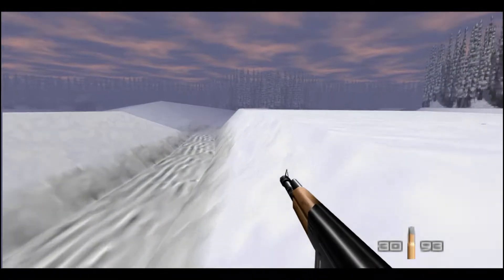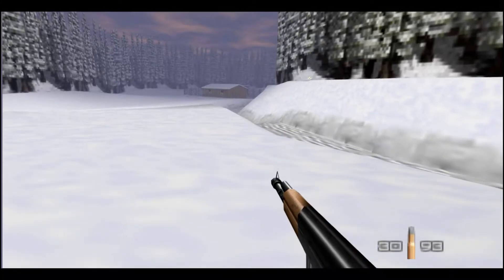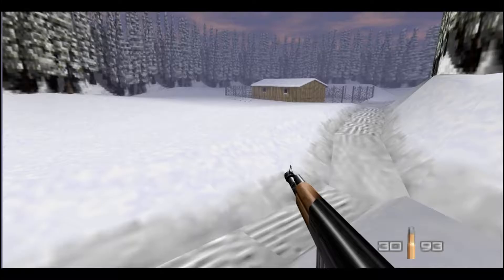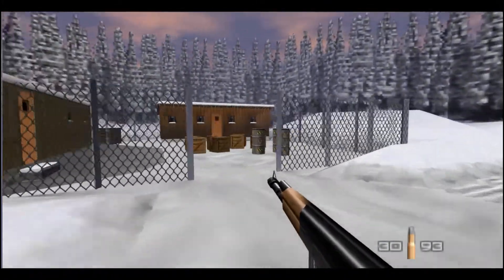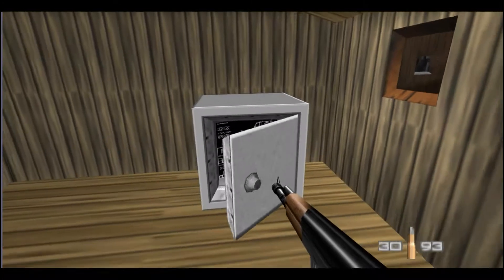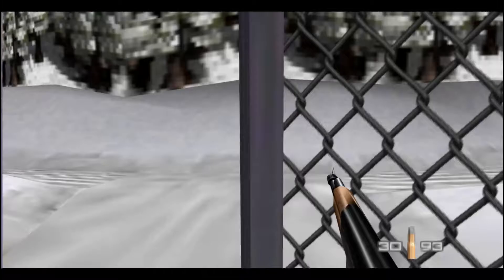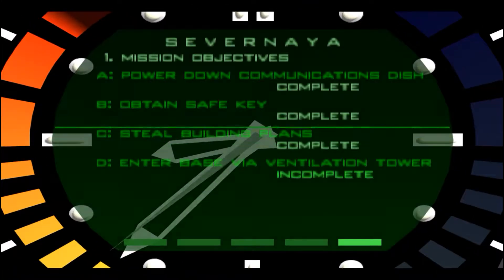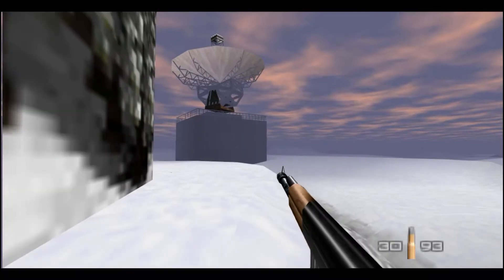It should be in that building right there. Yep, there's the building plans. All we have to do now is just escape through the ventilation shaft or whatever it is - ventilation tower - which is around here as well.